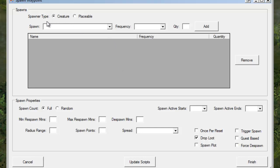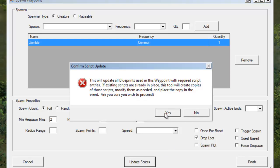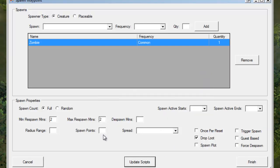Go to Plugins, Spawn Plugin, File, Edit Waypoint Instance. You'll see the configuration screen — this is where you'll do most of your work with the actual plugin. The first thing you'll notice is that the spawner type is creature or placeable. This is going to be creatures for this spawn point. Pull down the menu and select zombie. We won't worry about frequency or quantity right now — they'll default on their own. Hit Add and you'll see the zombie gets added to the list. Next, look at minimum respawn minutes — set that to 2, and maximum respawn minutes — set that to 2. This is the number of minutes that will pass after the creature dies or is despawned before he'll respawn again. It'll select a random number of minutes between these two values. Then hit update scripts, yes, okay, and finish.